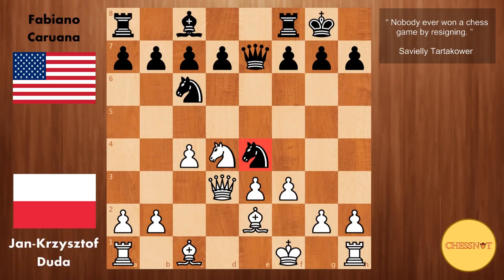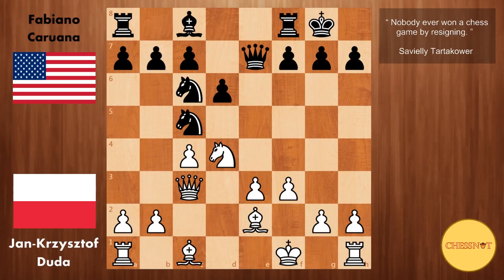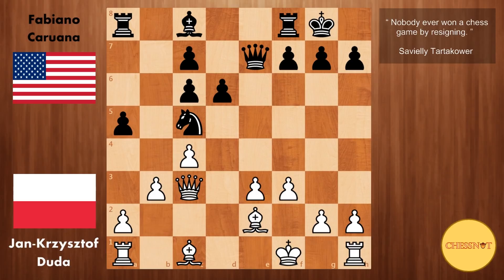F3 from Duda, trying to kick away the knight, and also with ideas of pushing e4 in the future. Nc5 with a tempo on the queen. Qc3. D6, preparing to develop the light-square bishop. We have Nxc6, which doubles black's pawn structure on the queenside. Then b3 from Duda, preparing to fianchetto this bishop. We have a5 from Caruana, stopping white from going b4, and also with ideas of pushing a4 in the future.